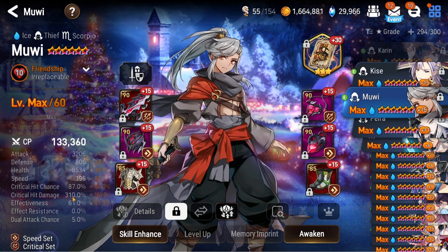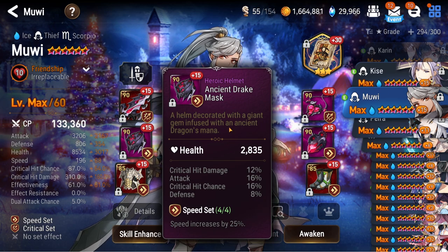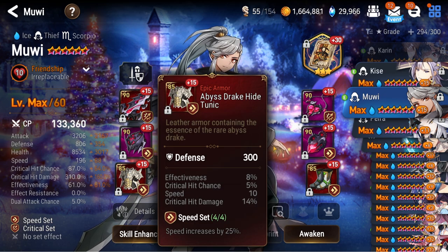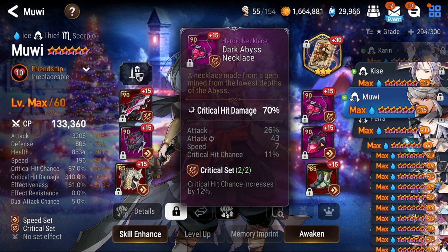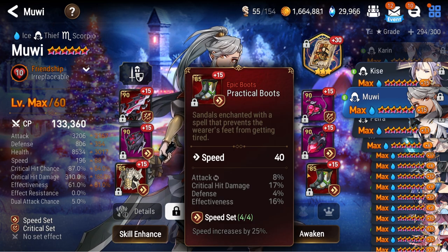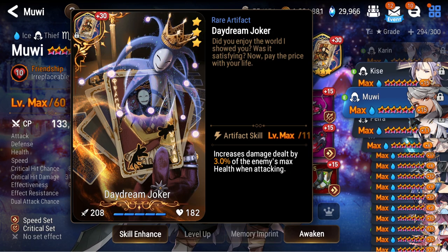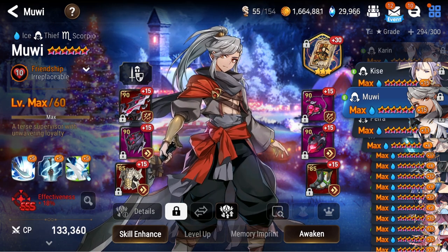Moving on, we got Muwi built for PvE wyvern — holding a bunch of old reforged leftover gear. Look at this — really bad pieces, but they have things like effectiveness on them so it's good enough that it works. No need to reforge things like this. He's good enough. Daydream Joker as well, to hold onto for when I use him in wyvern.